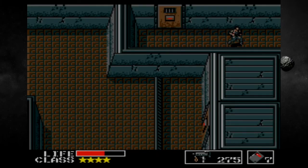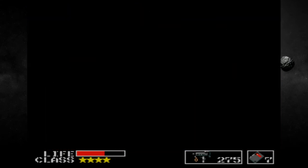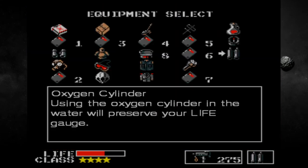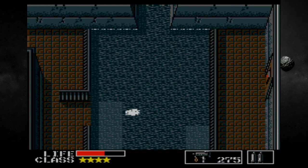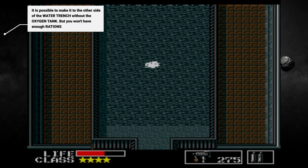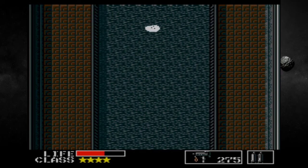Now we can come back in here. This is where the oxygen tank comes in very handy, because now we can come down in the water like this and not drown. The oxygen tank, as far as I know, never runs out of air. But you see how many of these levels we have to go up — like three or four of them.